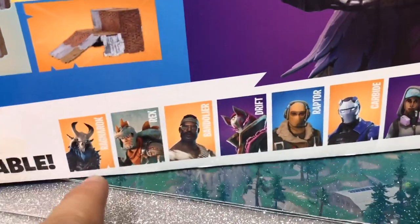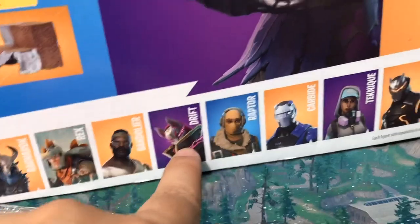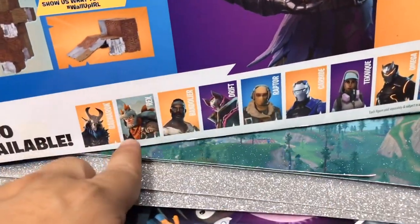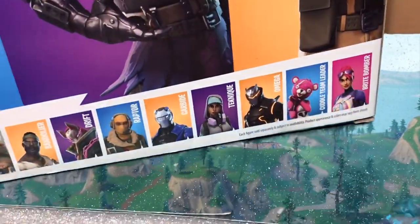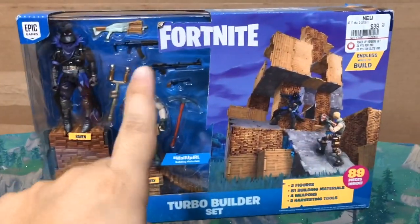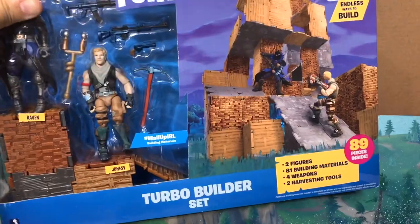Right now we have Drift. And then there's a four-pack also that you can get. I think the four pack has Ragnarok, Rex, Cuddle Team Leader, and Bright Bomber. We got this one from GameStop. You can find this from the Walmart website. Let's open!